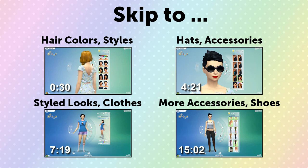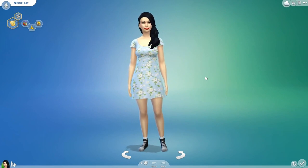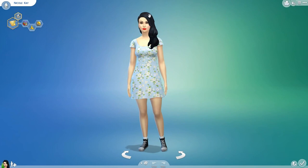So if you're interested in female hair, clothing, and accessories, then keep on watching. I decided to just go with my Sim self for this video and I did take off her glasses because they were quite big and I didn't want them to get in the way of me showing off the hairstyles. But as you can see, there are no options on either side to change the hair, clothing, face, or body.